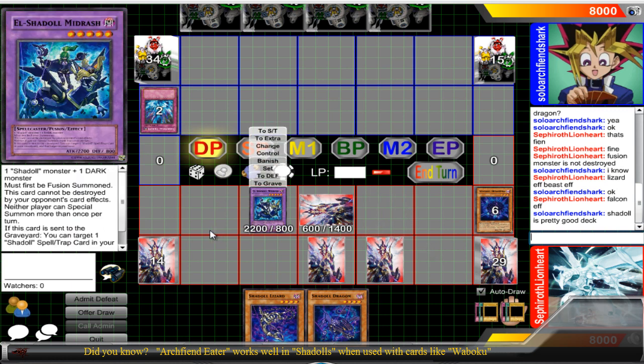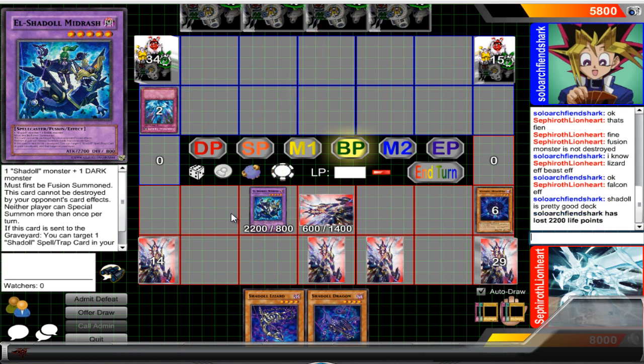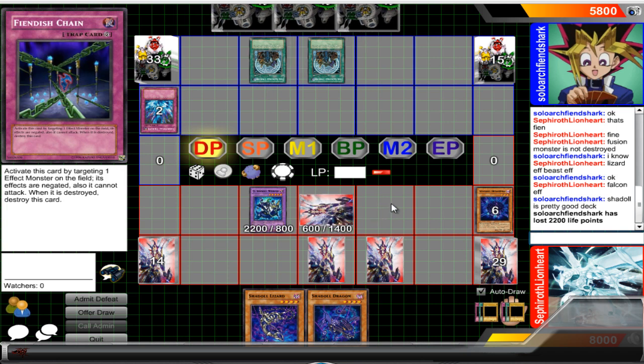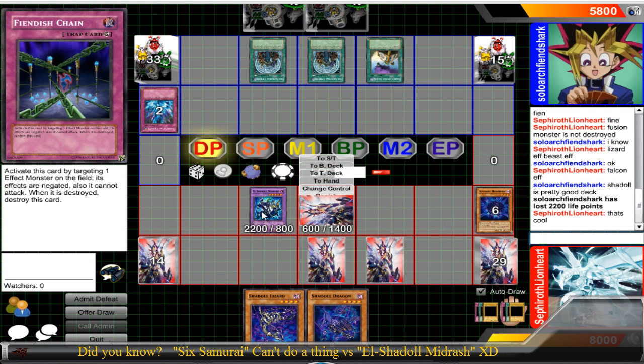Midrash will only apply when he's already on the field. His 'neither player can special summon more than once per turn' effect is only applied when he's on the field. He requires one Shadal monster and one Dark monster — so that could be two Shadals if you want, or anything you really want. The key to this deck is actually getting him to use his extra deck so that you can use Shadal Fusion from your extra deck. He can only summon once per turn because of Midrash. Midrash is such a good card to prevent XYZ summoning and synchro summoning.